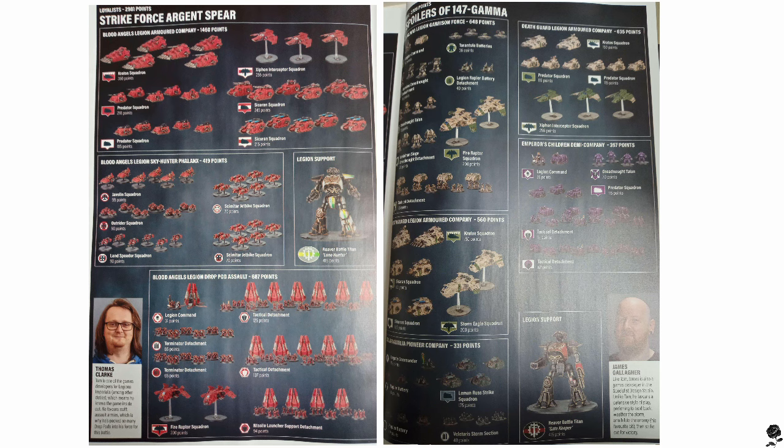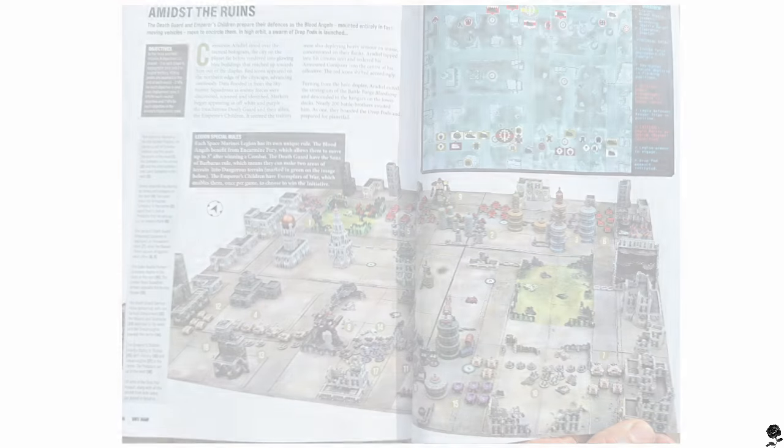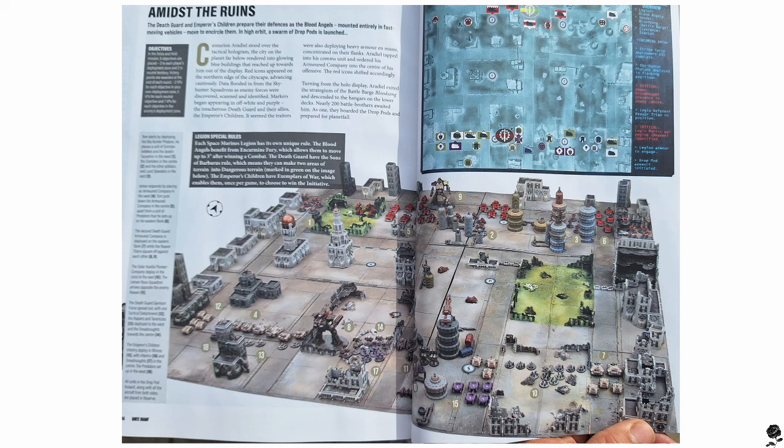We've also gotten a few pages from the actual battle report itself. Here are the armies deployed on the battlefield — and instantly you can see that looks a little crowded. We've got the Death Guard, Emperor's Children with their Solar Auxiliar and Reaver — a smattering of traitors on one side — and then across from them, the Blood Angels. The greenish squares on the map are the dangerous terrain from the Death Guard special rule. And we haven't seen these special rules before.